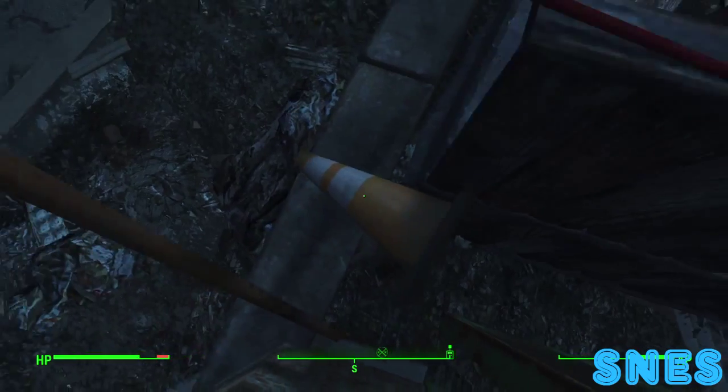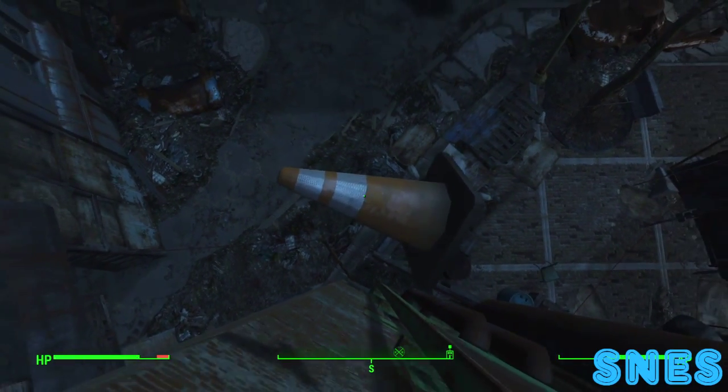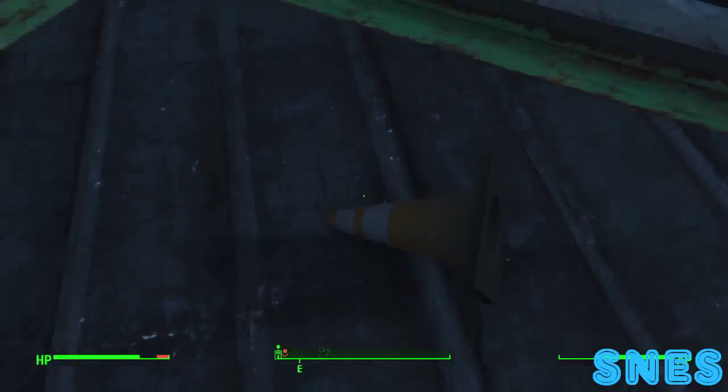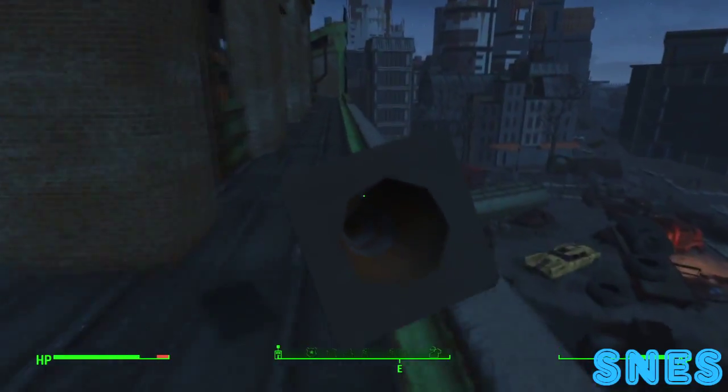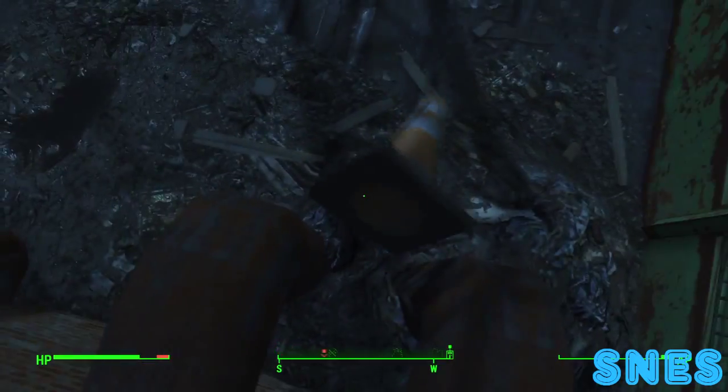Now to do the skywalker above Diamond City, the first thing you're going to want to do is slide up the Diamond City building and end up in this first section right here. Then you're going to want to follow this path right here to reach the Diamond City Stadium seats.